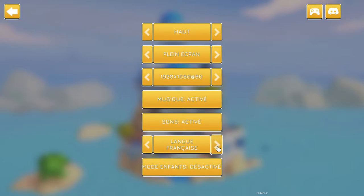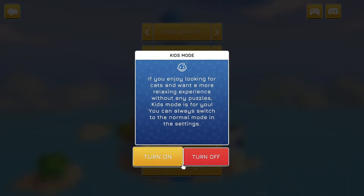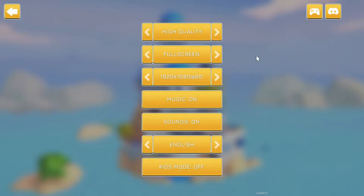There's a whole bunch of languages you can choose, though there shouldn't really be much text to read in the game other than in the menu. There is also a kids mode, which is off by default. If you have kids who would prefer to just look around for the cats without bothering with puzzles, you can turn on kids mode and it becomes a purely hidden object game — you just have to find all the cats. A really nice feature, especially for younger kids. But I'm going to leave it off.